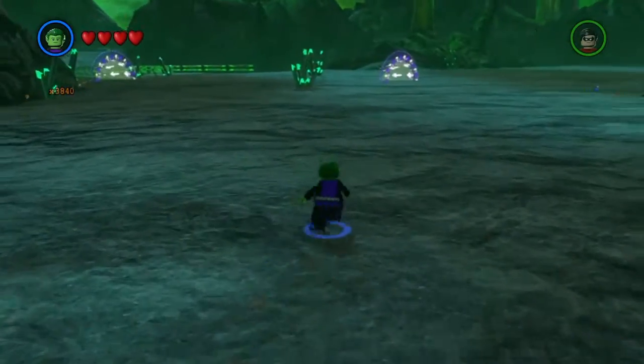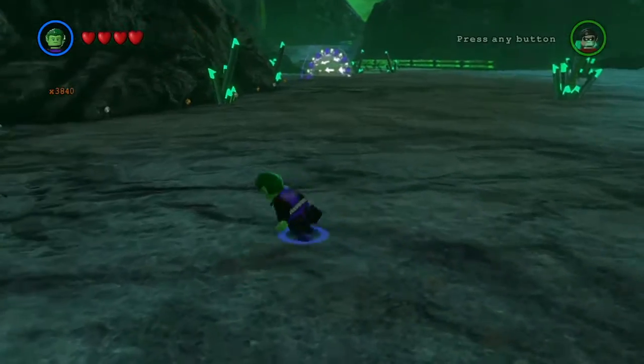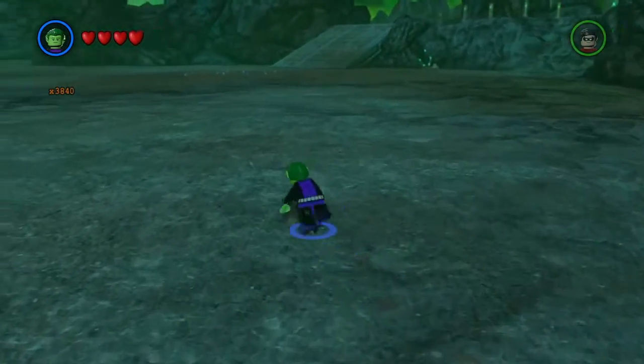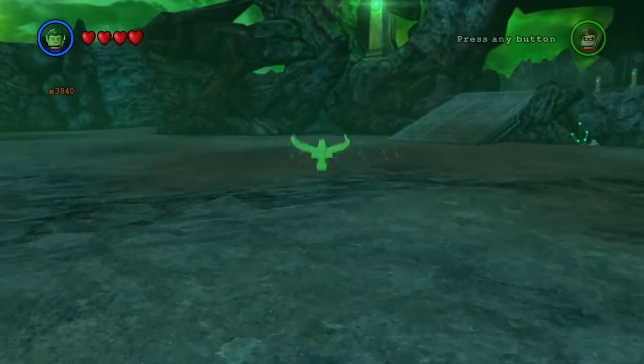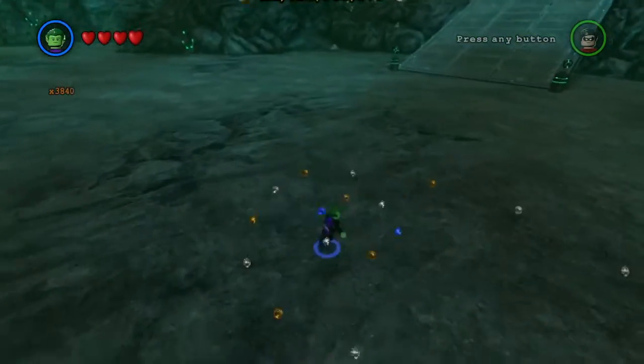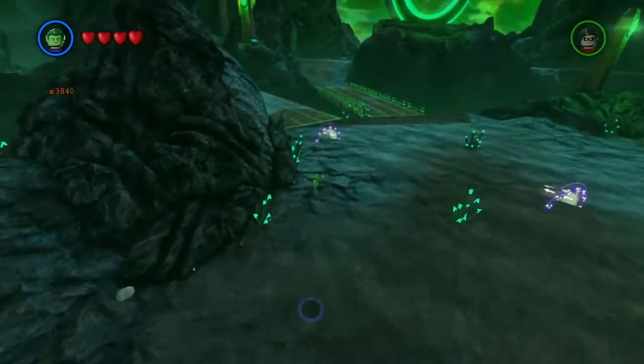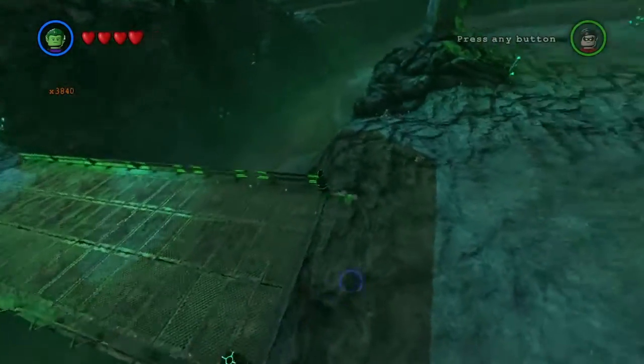He has the ability to turn into a dog when you need to go to those dig spots that require a character with claws — he can turn into a dog and dig that up. When he enters water he can turn into a shark, so he has advanced swimming abilities, which is really cool.